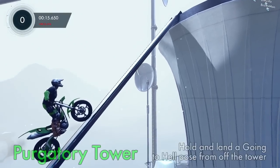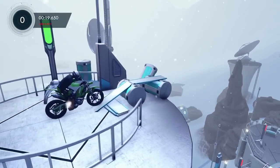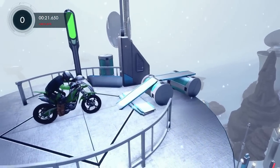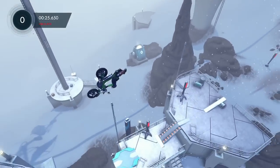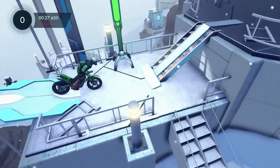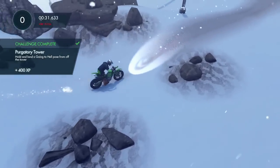So this one is Purgatory Tower. Hold and land a going-to-hell post from the top of the tower. This is the tower here — it looks almost like a water tower. What you're gonna do is lean the bike, face it down, and then press up on the right thumbstick. And he does that dive thing. You go bike facing straight down, and then up on the right thumbstick.